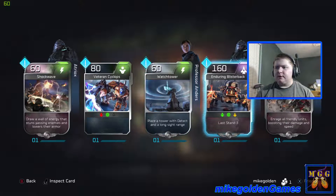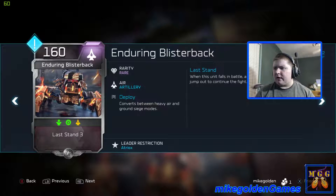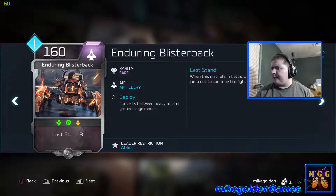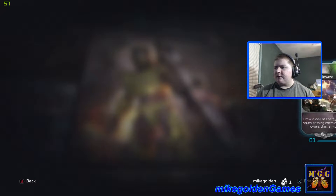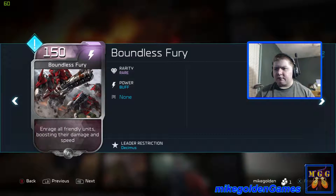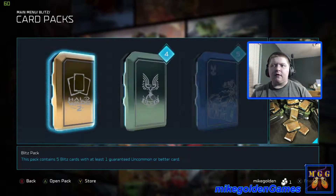I got a lot of good cards on this one. The Veteran Cyclops is uncommon. This one is rare — when this unit falls in battle, a number of infantry troops jump out to continue the fight, so it brings reinforcements. And the Boundless Fury is also rare. That was a pretty good card pack.